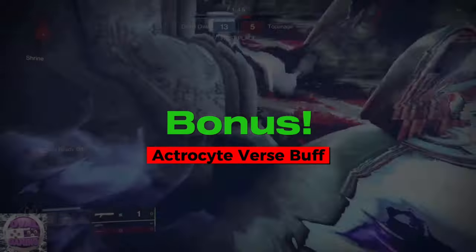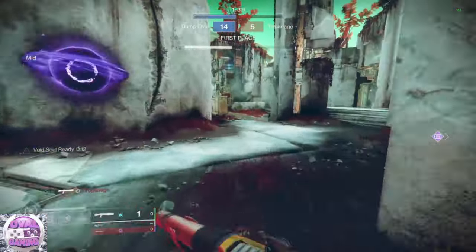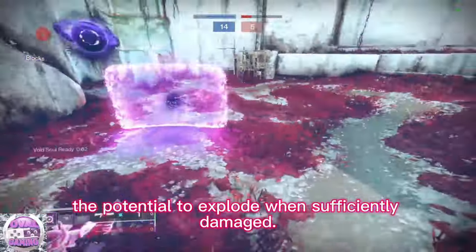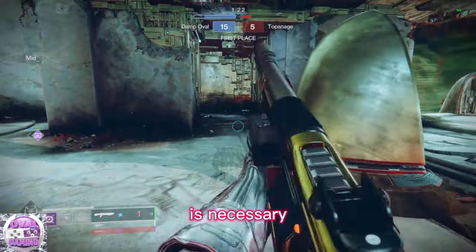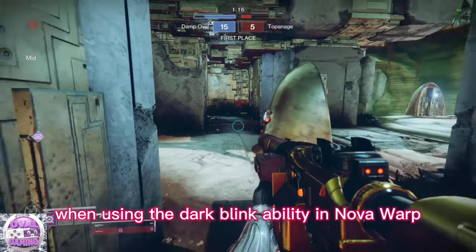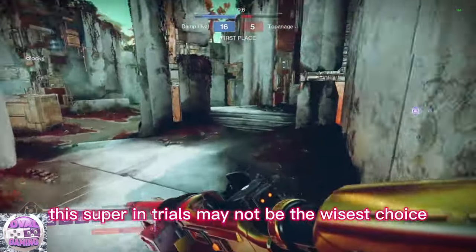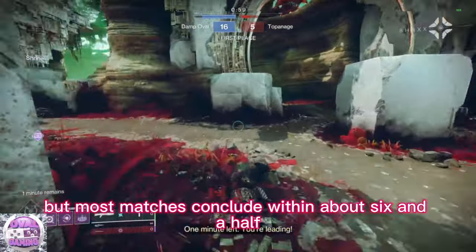Bonus: Astrocyte Verse buff. With the advent of the new season, the exotic helmet Astrocyte Verse has received a few buffs. Equipping it will cause any adversary within 10 meters to become volatile — volatile targets take increased damage and have the potential to explode when sufficiently damaged. This synergizes wonderfully with blink, particularly in situations where a strategic retreat is necessary, as opponents are less likely to risk overextending. Furthermore, when using the Dark Blink ability in Nova Warp, you no longer experience ability drain, significantly enhancing maneuverability during the super. However, it's worth noting that employing the super in Trials may not be the wisest choice, as it takes a full 7 minutes with 100 intellect to charge, while most matches conclude within about 6 and a half minutes.